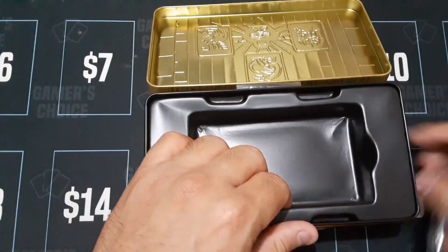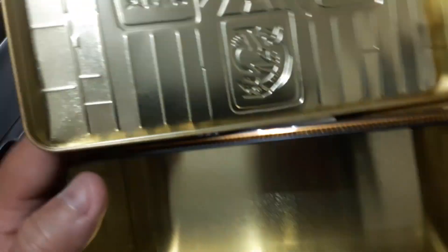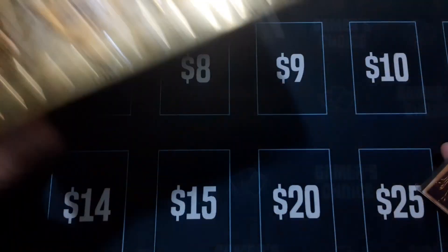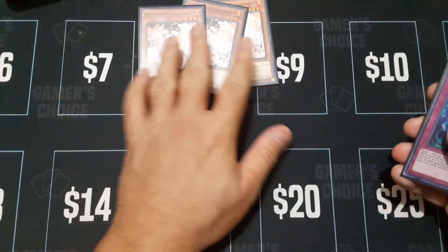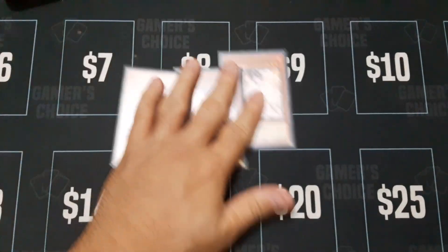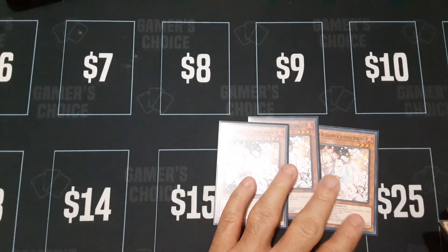All right, let's see — it's a nice tin. Word to the wise, these kinds of Yu-Gi-Oh! tins are very very good for storage. To start off, I bought a set of Ash Blossom, which is pretty much a really good staple in Yu-Gi-Oh! — a must-have staple. Pretty much most, if not all, decks cannot exist without them nowadays.